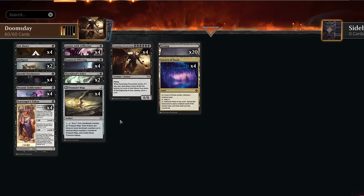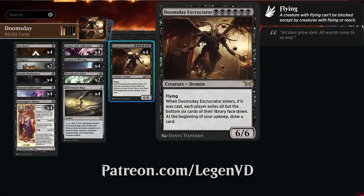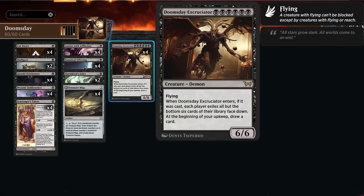Hello and welcome to another standard video. Today we're taking a look at a Doomsday Excruciator combo deck, as voted on by my supporters on Patreon. This is a six-mana 6/6 flying demon — when it enters, if it was cast, each player exiles all but the bottom six cards of their library face down. We will need an additional way of milling the opponent to close out the game after reducing their library down to six cards.